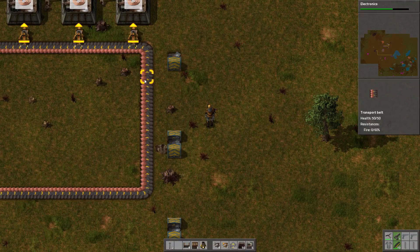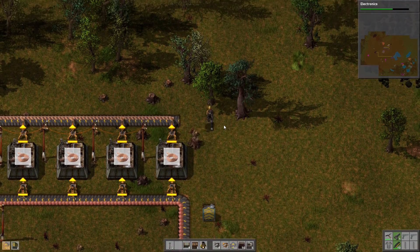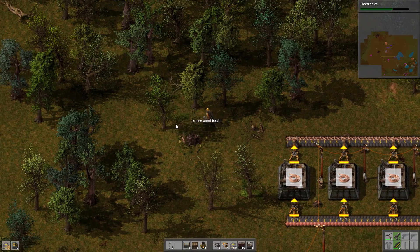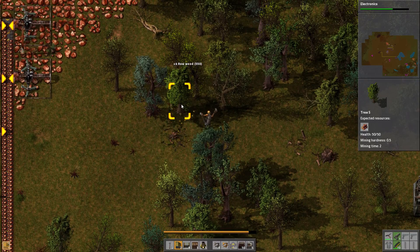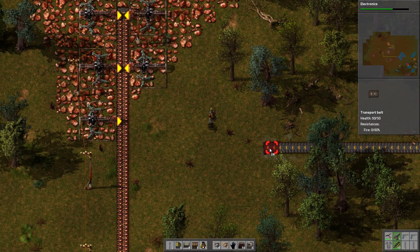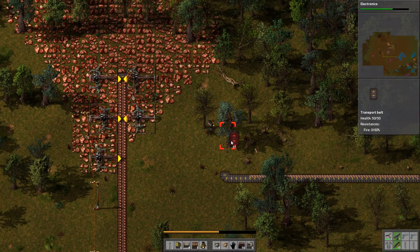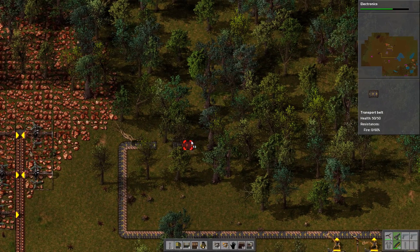There's plenty of room to expand left or right. We need to make two more underground belt sections. These are going to come up and circle around, so we'll make some more room. Cutting down trees is the worst. We'll go down here, leave some room for expansion just in case, then go up a bit, then over — this will be where our electronic circuits are made.